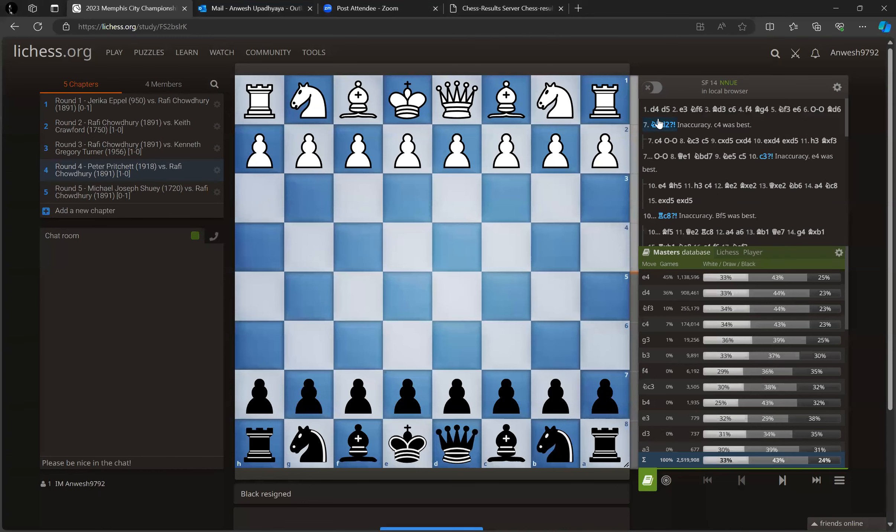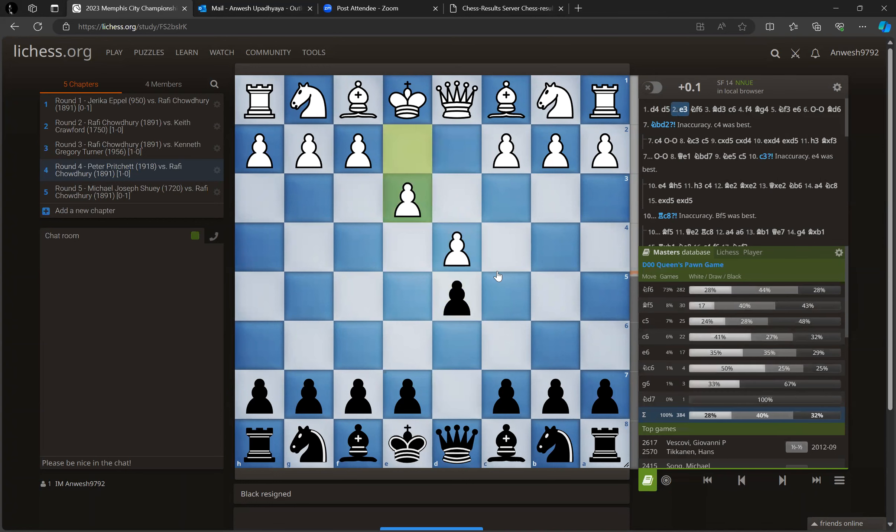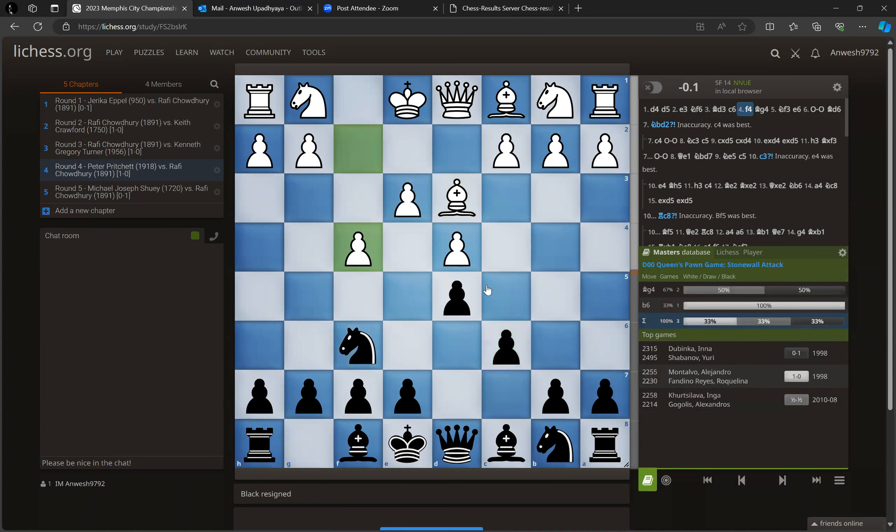So I have started — I hope you can see the screen. It was t45, e3, knight f6, bishop d3, c6, and f4. He's playing like a reverse Dutch — not London, but Dutch. You could say isn't this the Colle system? But in the Colle system you don't go for the f4 move, so once he played f4 it switches into the other thing.